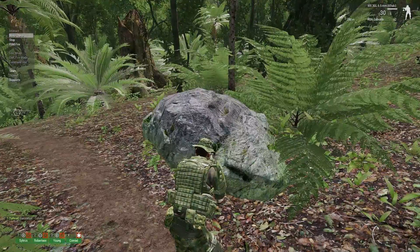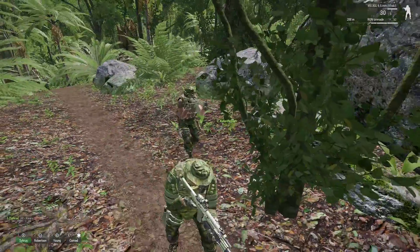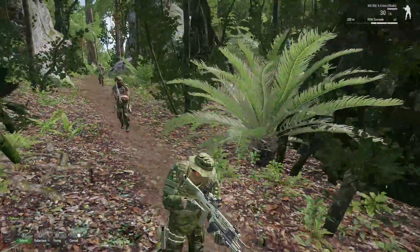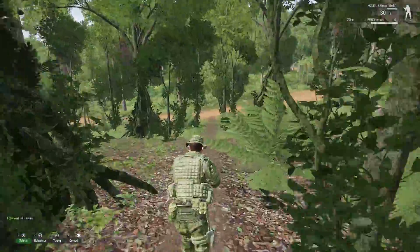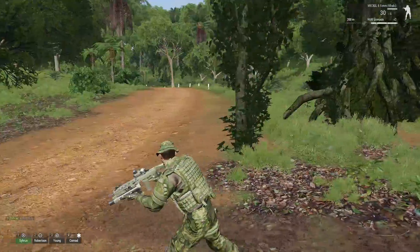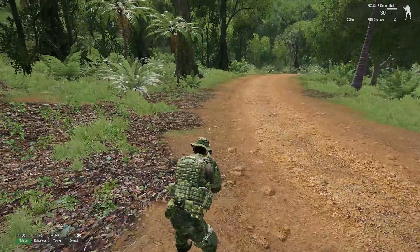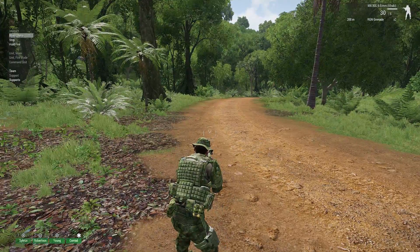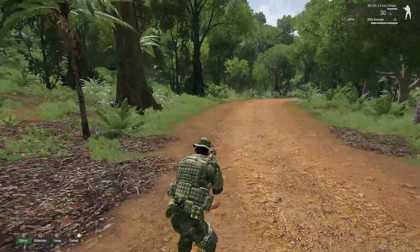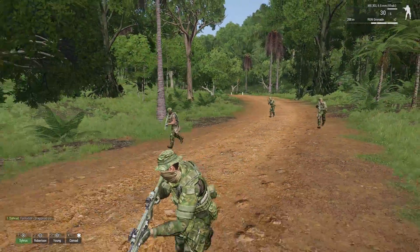If you just want to be generally moving around, what I recommend is having them on aware. Aware will make them keep their weapons up and move at running pace, but they won't just walk around or chillax. Anyway, we've made it to a road. A lot of people like to walk along roads — I actually think it's a terrible idea — but I'm going to use it as an example for Staggered Column, which is basically two columns on either side of the road. Form Staggered Column! They'll form up on either side of the road as we start moving along, and if I had more guys this would trail back further.